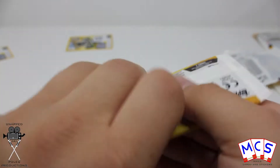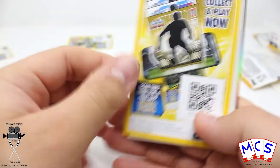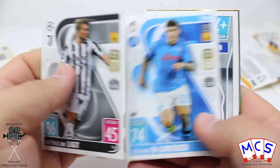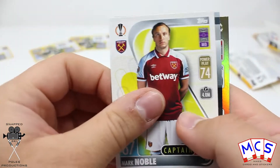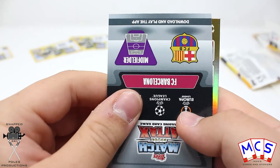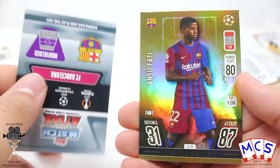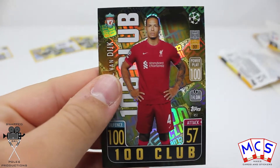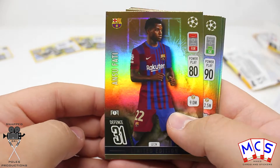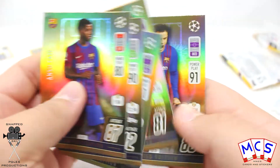And the final of these limited edition packs for this video — and our limited edition is Ansu Fati, LE24. So we have done very well this video, we have not got a duplicate limited edition. We got the 100 club Virgil van Dijk, which is pretty good going for limited edition packs, as well as these five gold limited editions: Ansu Fati, Jan Oblak, Ryan Gravenberge, Axel Witzel and Philippe Coutinho. So very good going.